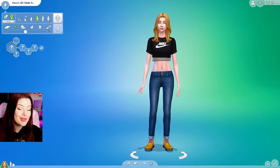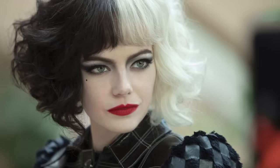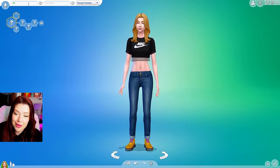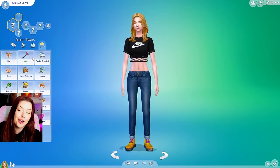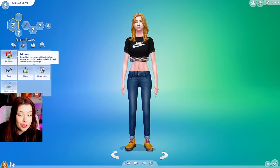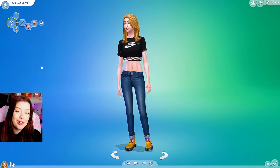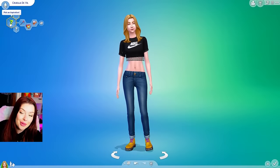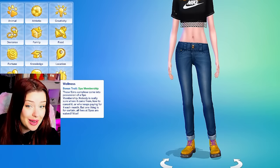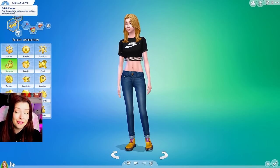Let's start off with one of my favorites, Cruella de Vil. She's the villain in 101 Dalmatians — a glamorous, evil fashionista who can't live without fur. We're giving our sim the name Cruella de Vil. For traits, we're going evil, art lover for her fashion side, and snob. So she's an evil, art-loving snob — sounds kind of like Cruella. For our aspiration, let's do public enemy. The sim wants to be a famous criminal.